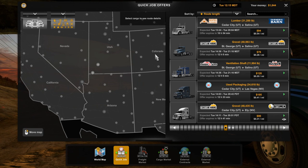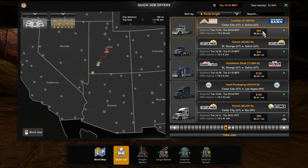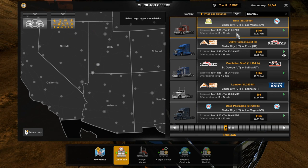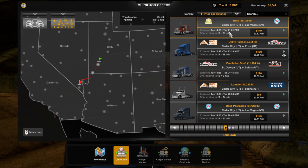Anyway, I'm going to just take a job here and I'll keep explaining the way things are going to work while I'm driving. I'd like to not be running a route I've already run. Let me sort by price per distance. A whole $0.62 a mile — that's actually really not bad for just starting out. Let's go ahead and do this one.